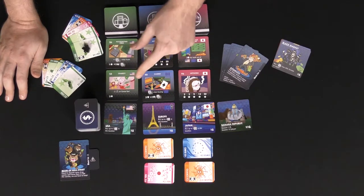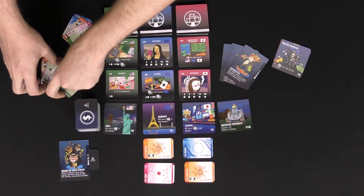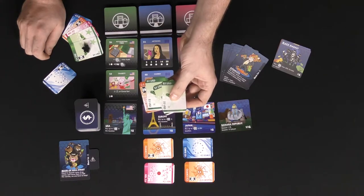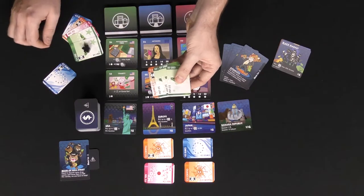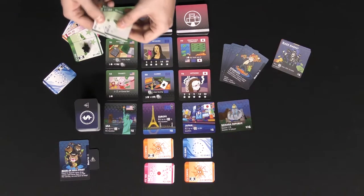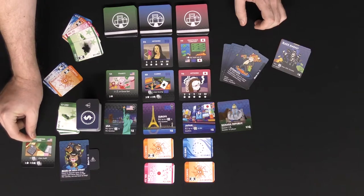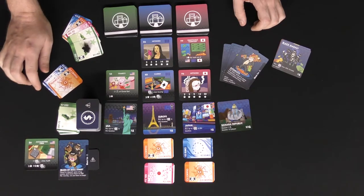They can then buy up to two of the cards available if they have the right currency. Right now they need USA dollars — they have three, two, and two, totaling seven, plus three in crypto for a total of ten. They could choose to buy any of the available cards. If you overbuy you lose the money, so spending seven here I'd take this accounting firm and place it next to my character. This is one of ten needed to end the game — once somebody acquires ten placement cards, everyone tallies their score.